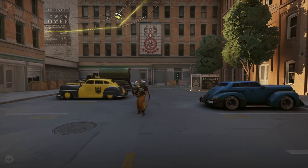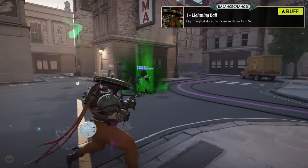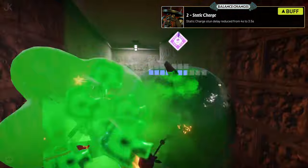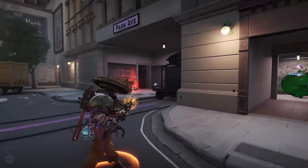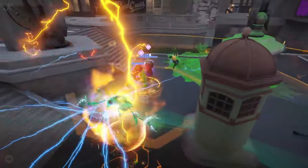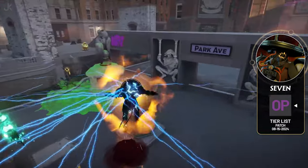Seven receives some targeted adjustments this patch. The duration of Lightning Ball has been increased from 4 seconds to 5 seconds, and the static charge stun delay has been reduced from 4 seconds to 3.5 seconds, providing more time to capitalize on this ability in teamfights. These changes enhance Seven's reliability, particularly in compositions that rely on timing and coordination. He's still going to remain a dominant force for his ability to wave clear, farm the jungle, and disrupt enemies, and for those reasons I think they reinforce his place in the OP tier this patch.